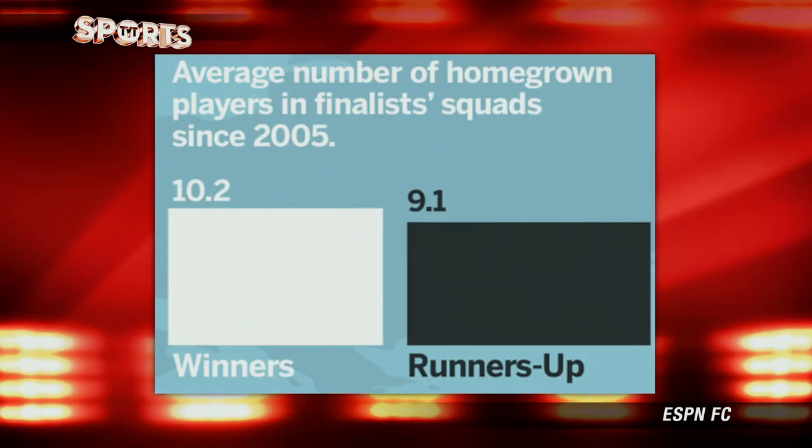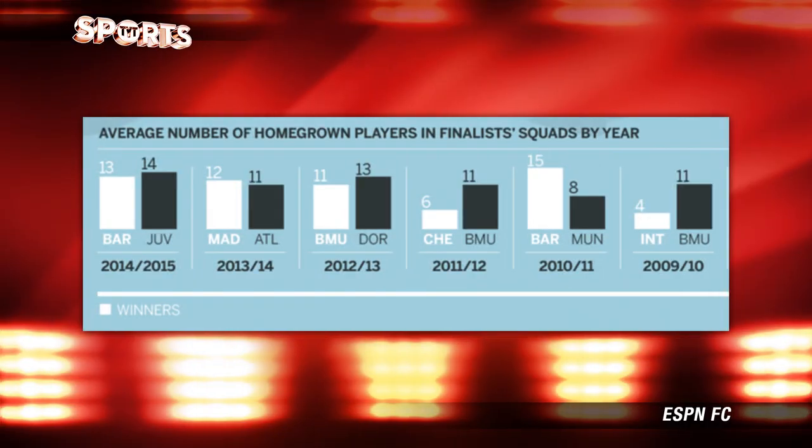To conclude the recipe for success: recruit locally. This showcases that the amount of players brought in from the nearby country overwhelms the number of foreigners in the team. The average number of homegrown players in the final squad since 2005 is 10.2 for the winners and 9.1 for the runners-up. Barcelona were actually outnumbered — Juventus had 14 homegrown players to Barcelona's 13. Juventus, as we know, have a lot of Italians in their team. Real Madrid had one more homegrown player than Atletico, and back in 2010, Barcelona had 15 homegrown players compared to Manchester United. Don't confuse this with academy players — you can bring in a kid from Argentina like Messi and grow him through your academy, but he's not a homegrown Spanish player.